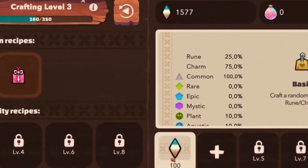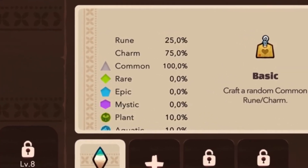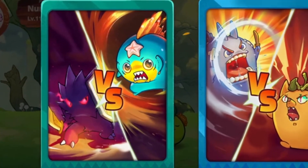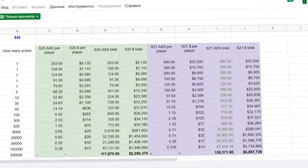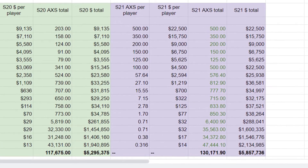Sky Mavis has done a lot to balance Axie Infinity over the years, but with true monetary value backing each asset, you can imagine how much more complex the issue can get. Thankfully, the team behind Axie has become more responsive to feedback over the years. Many of the updates to the game and meta will go through a review phase for everyone to prepare for a shifting meta. All this said, you can imagine why studying and learning about the game can be both daunting and rewarding.